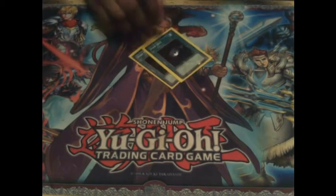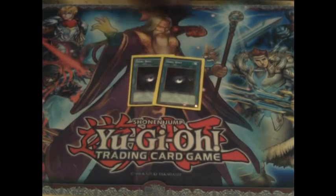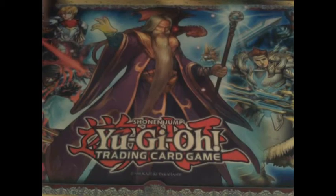Next I run two Dark Holes. This is basically the magic version of Torrential Tribute - I activate it, it destroys all monsters on the field. Since you won't have monsters on the field nine times out of ten, we know whose monsters are about to get destroyed.